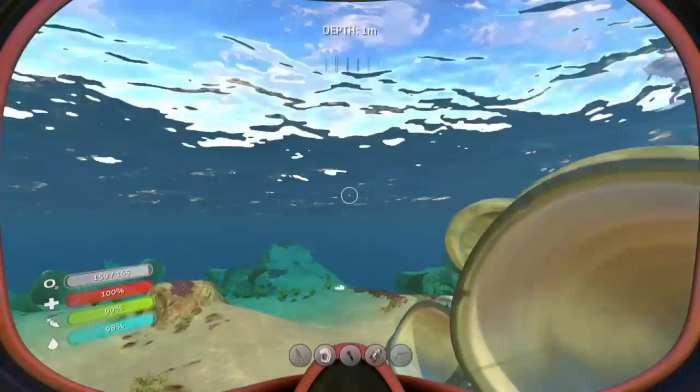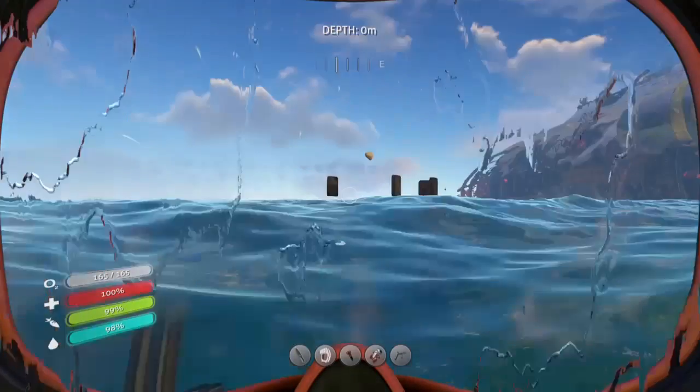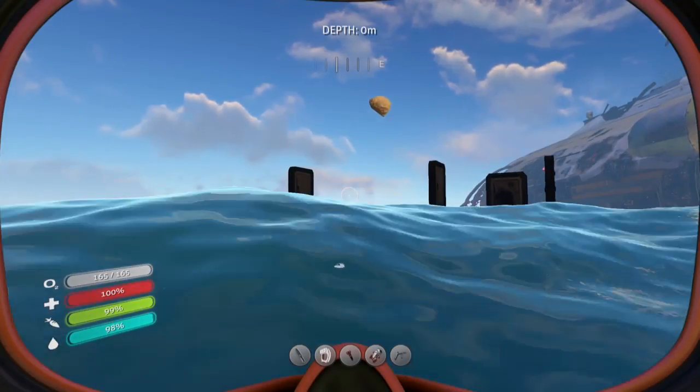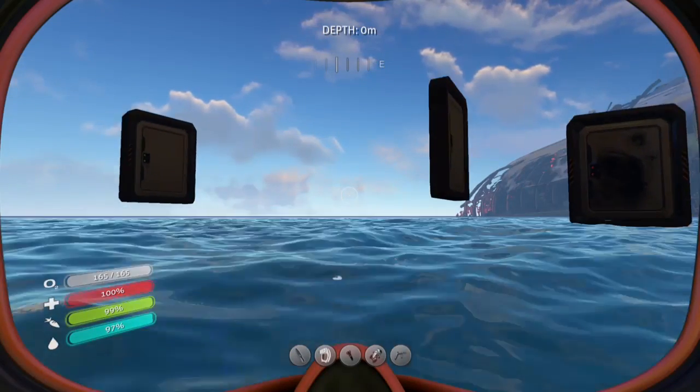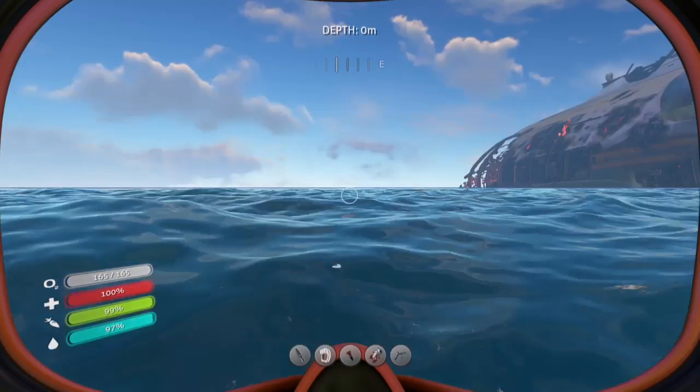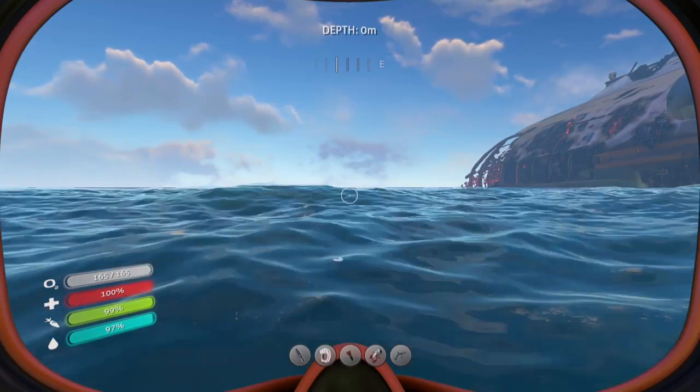Right now we're going to go save my Seamoth. If you guys can see that little symbol down there, it's my Seamoth down there — trapped under. Please tell me you guys are seeing that. There's a glitch in the game right now with these doors, but yeah, we're going for my Seamoth. See that little symbol right there? We're going for it. We're getting it back.